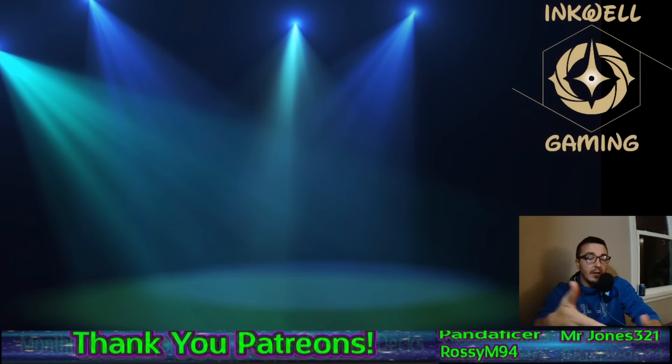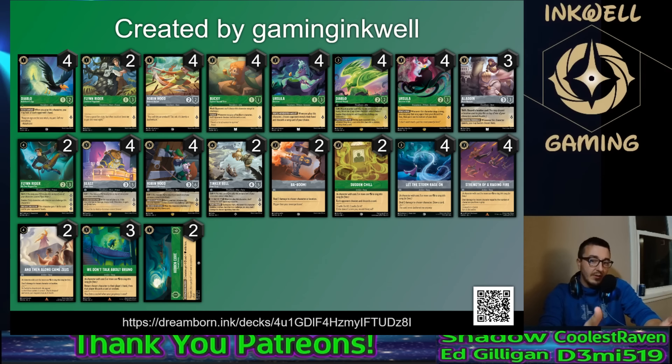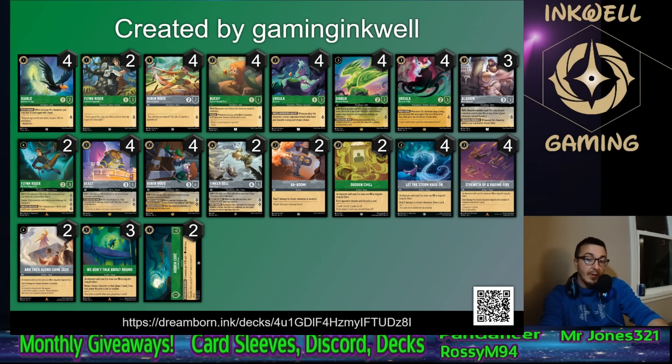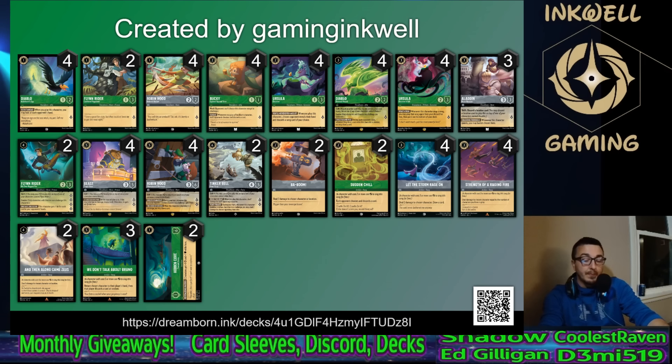Before we talk about how to beat this deck, we need to understand it. Here's a sample list on screen — it's not necessarily finished, but it's a decent list showing some of the play lines. There are two different ways to play this deck. This version is more front-end loaded, while the other is more back-end heavy with bigger top-deck characters playing for the longer game. This build loads up earlier and tries to win sooner, with Ursula Deceiver of All and ten songs including Sudden Chills, plus Hidden Cove to move characters like Diablo.